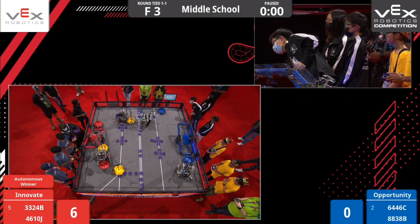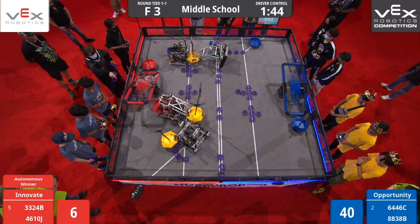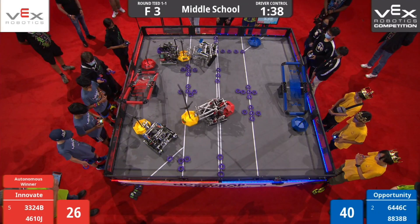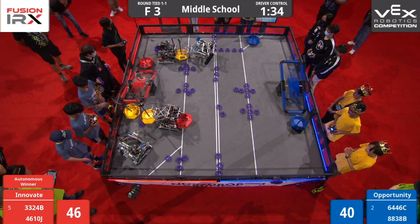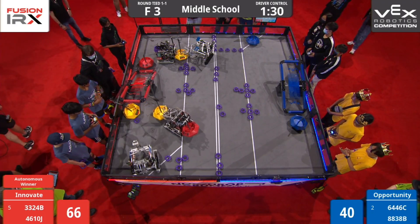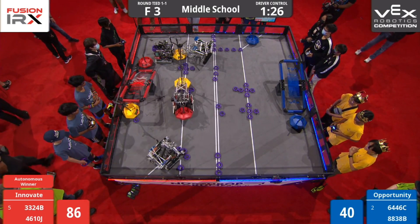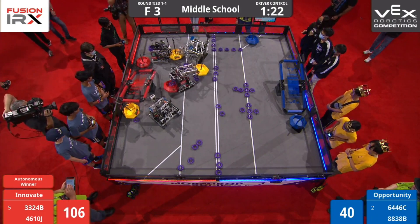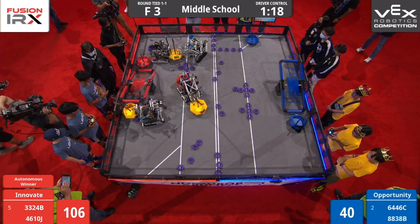Moving on to driver control in 3, 2, 1, go! 1 minute, 45 seconds left on the clock. We are still in a tug-of-war — locked between the Red and the Blue Alliance for control of that mobile neutral goal on the high side of the field. Over on the other side of the field, Royal Robotics from the Blue Alliance playing a little bit of defense against 4610J. The red robot has control of one neutral mobile goal and one red mobile goal.